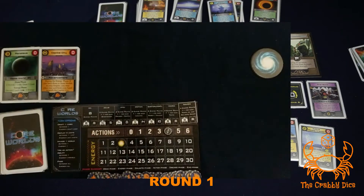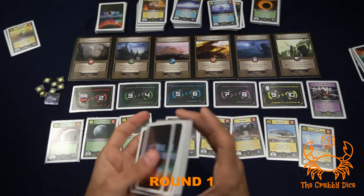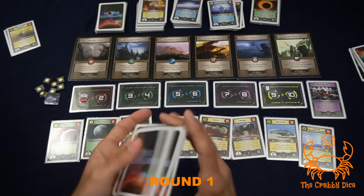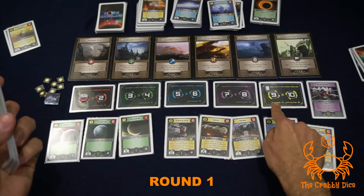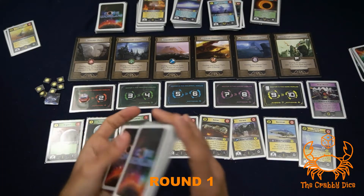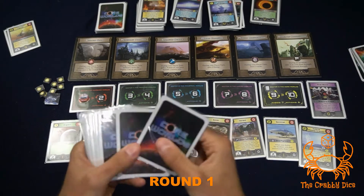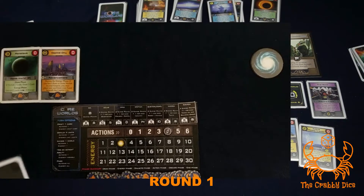I'm going to shuffle the two cards I drafted into my deck - obviously not going to cheat and draw them right off the bat. Every single round except rounds nine and ten you're going to have six cards in your hand. You could carry over one card from round to round, but at the start of the game you have no cards, so draw six cards.